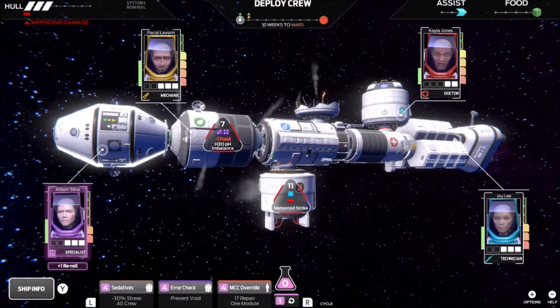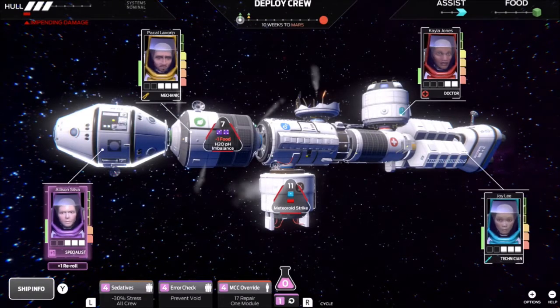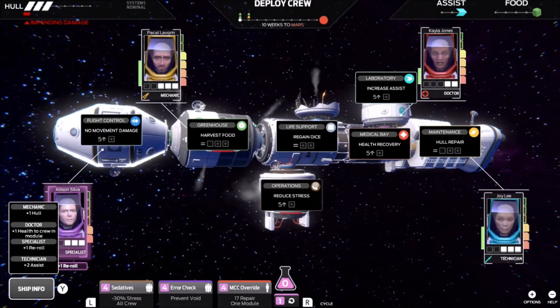Right off the jump, you can see that I've got my crew scattered in different modules around our ship. I've got them located in the flight control center, the greenhouse, the laboratory, and in maintenance.